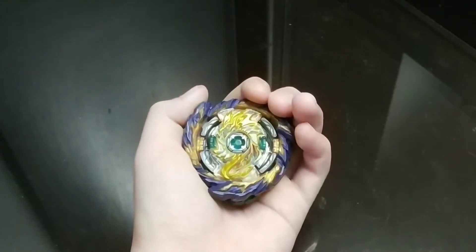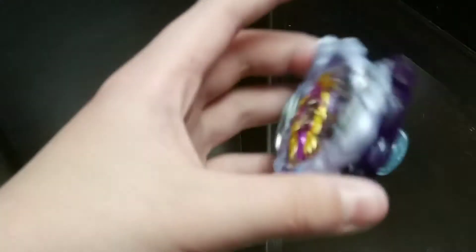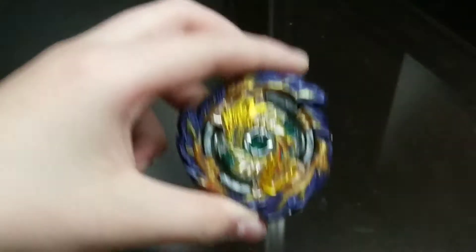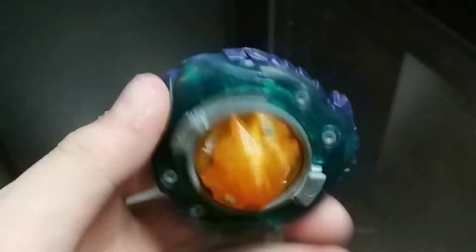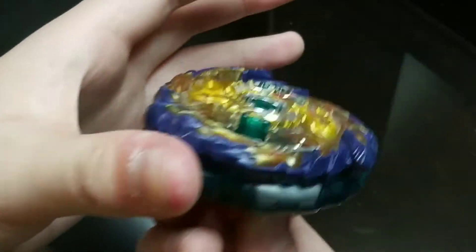Now here's My Rage Fafnir — a left-spin stamina-type dragon Beyblade that has rubber. Unlike Rage Longinus which only has one mode, My Rage Fafnir has two modes: absorb mode and counter mode. Absorb mode is really good against right-spin attack types or any right-spin Beyblade, because it's aligned perfectly to absorb spin.